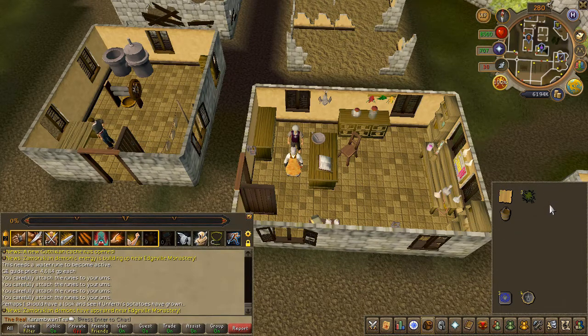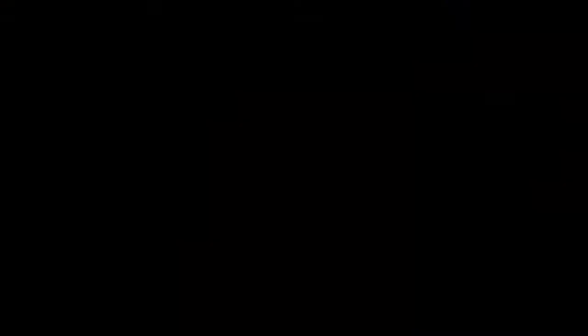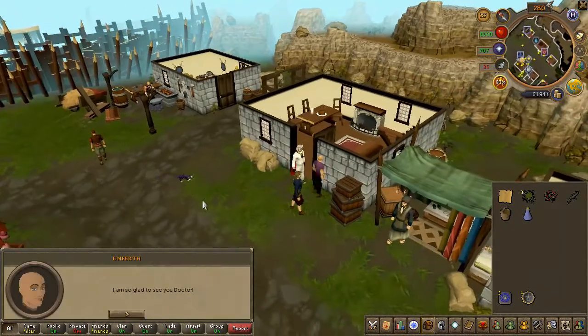Equip your hat, desert outfit, and unequip any weapons you might be wielding. Return to Unferth making sure you have a vial of water. Speak to him — I also suggest reading the conversation as it gets quite humorous.